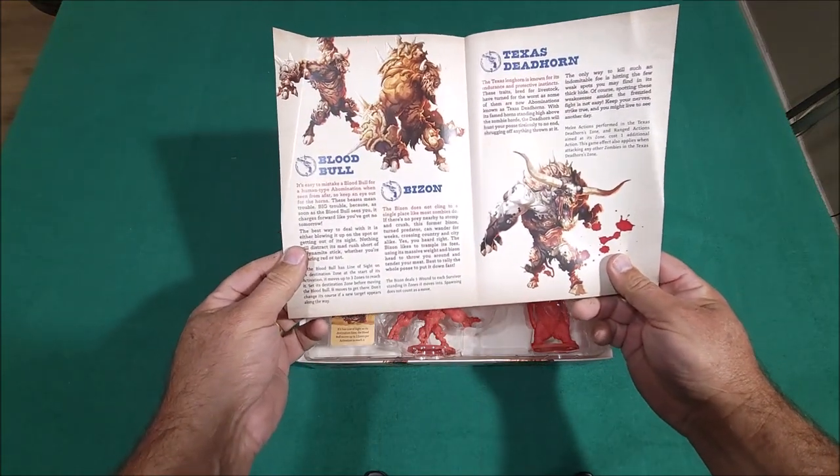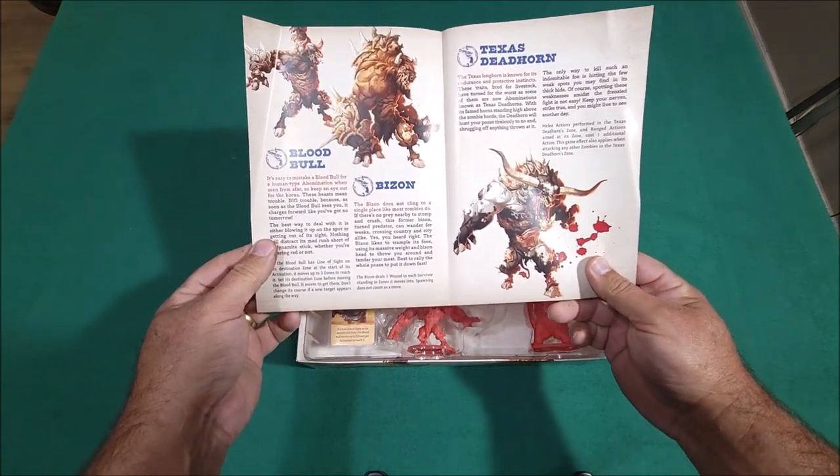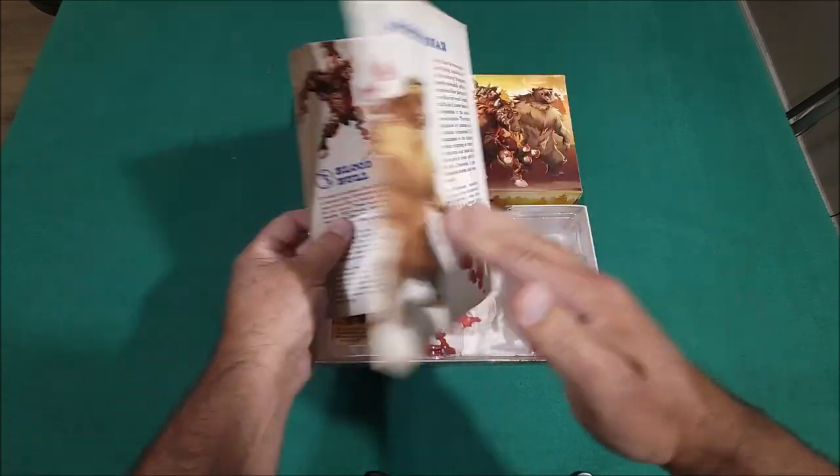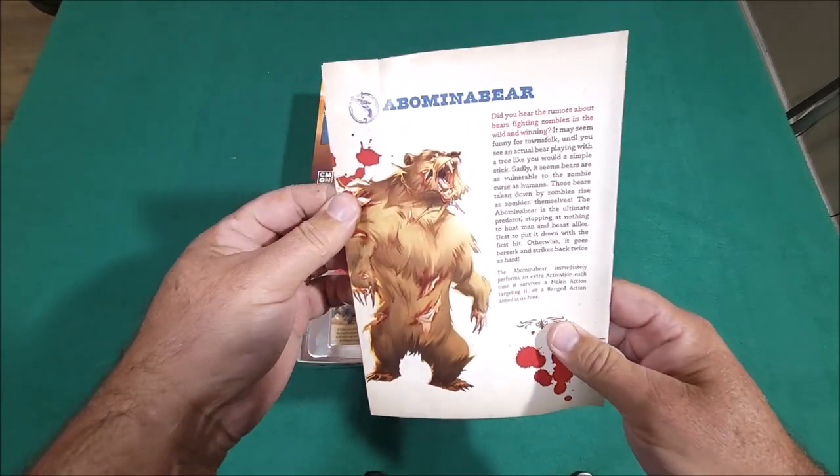So you get the Blood Bowl, Bison, Texas Deadhorn - he's freaking awesome - and Abominabear.